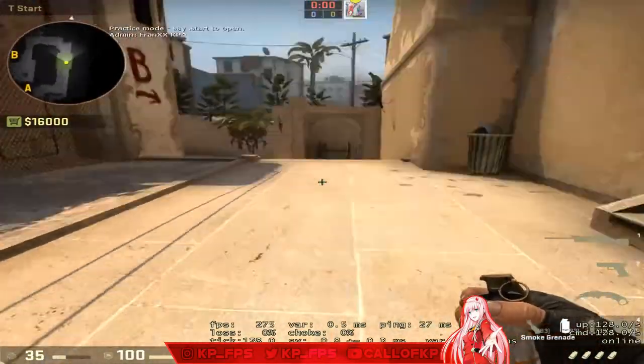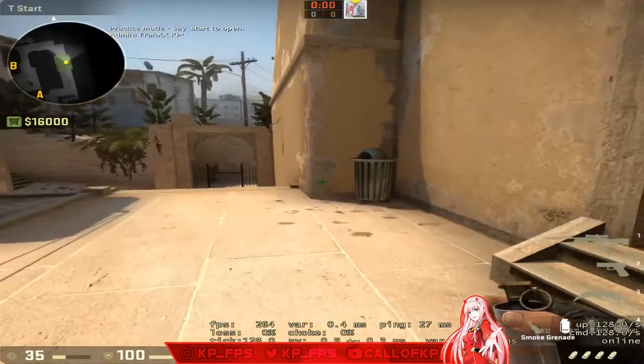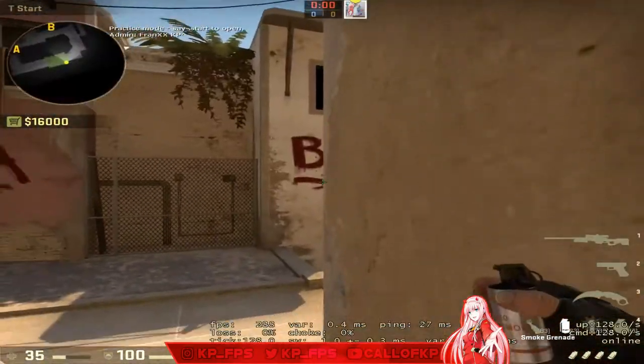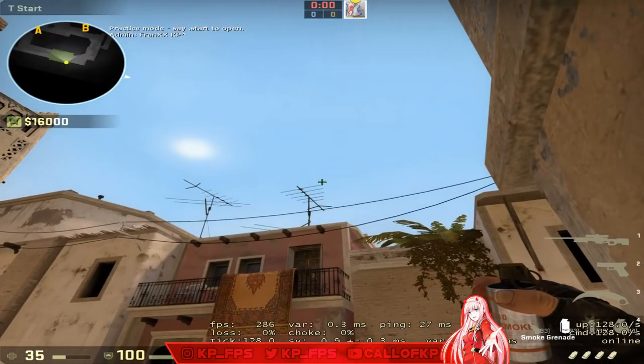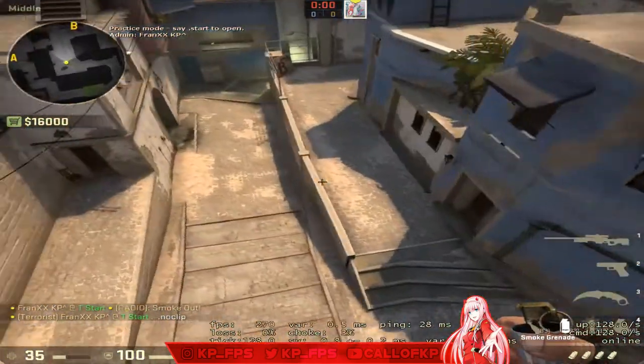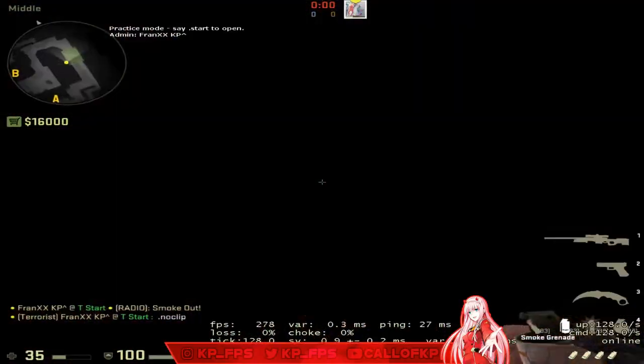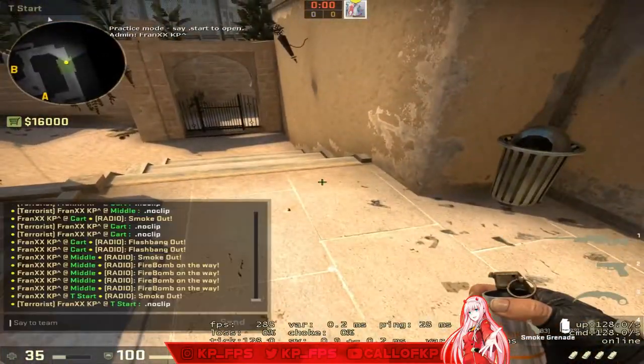Let's start with mid. These smokes are from T spawn. Right at spawn, you probably see a lot of people throw this smoke: stand on the trash can, look at the antenna, and throw. It's a simple left-click throw — it smokes top mid. Everybody should know this smoke.